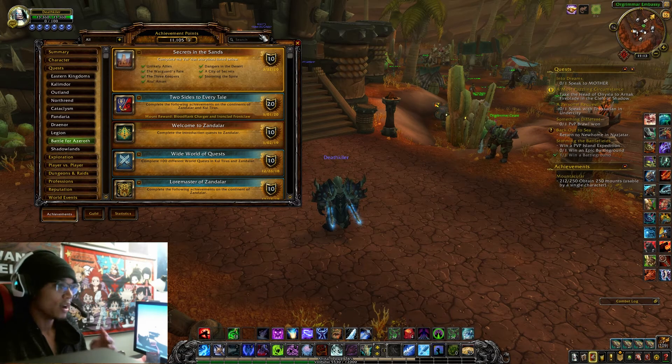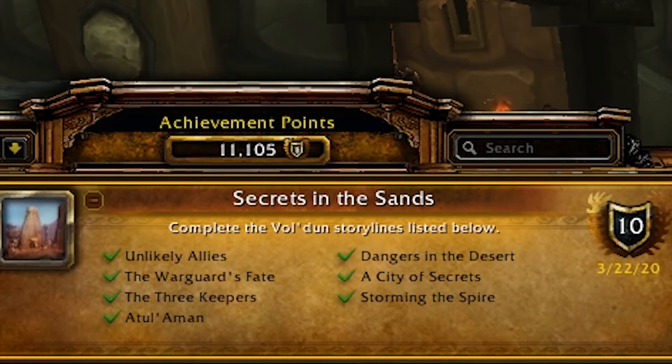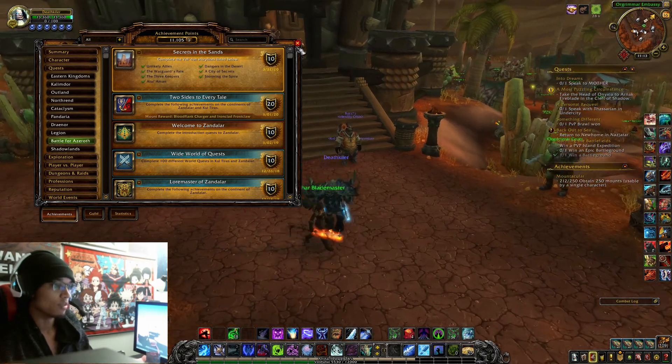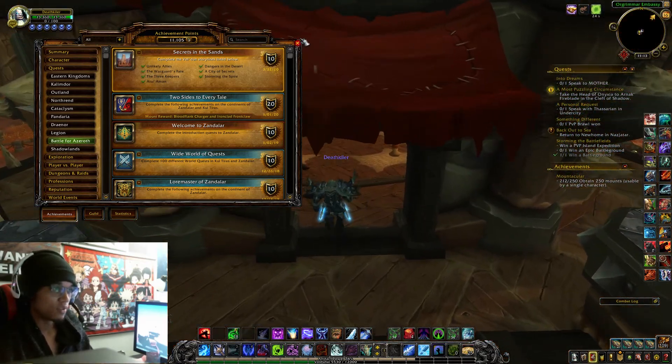First, you want to make sure that you have this achievement finished: Secrets in the Sands — that's basically the whole Vuldoon storyline. It shouldn't take you more than a couple hours, especially if you have flying and a geared level 50.